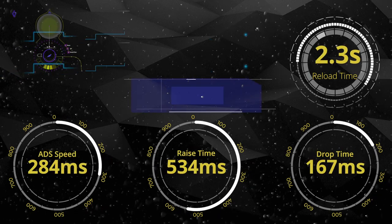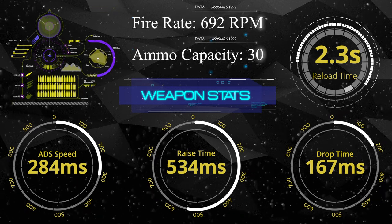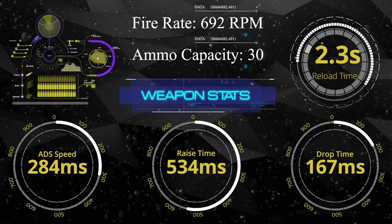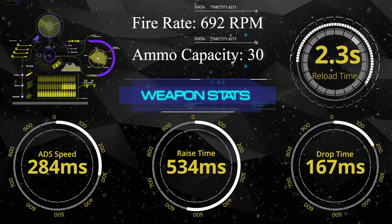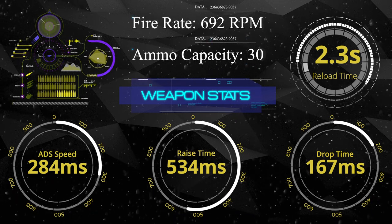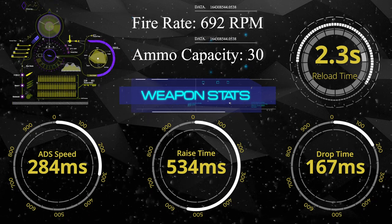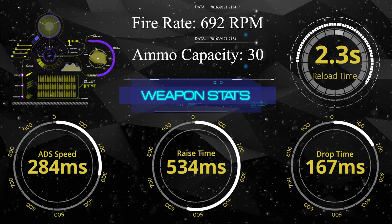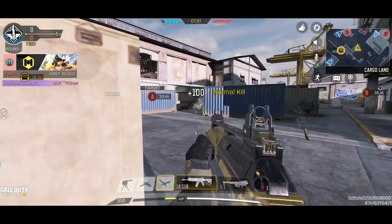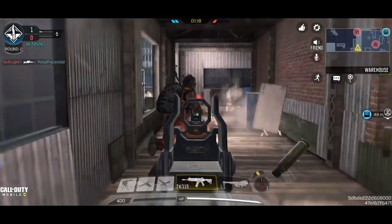HBR is a fast assault rifle. It has a high fire rate which is slightly lower than AK117. By default, it has 30 bullets in the magazine with a fire rate of 692 rounds per minute. On the other hand, AK117 has the highest fire rate of 711 rounds per minute among all assault rifles. The reload time is 2.3 seconds, and ADS speed is 284 milliseconds, which is faster than most assault rifles. The drop time is around 167 milliseconds, which is crazy fast, and the raise time is around 534 milliseconds, which is below average.